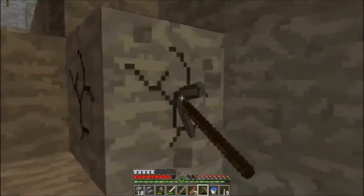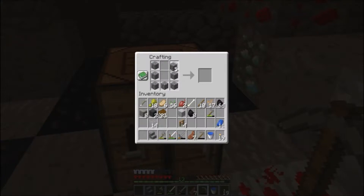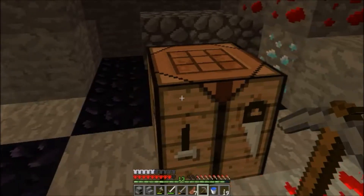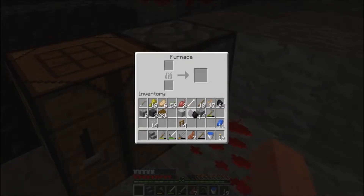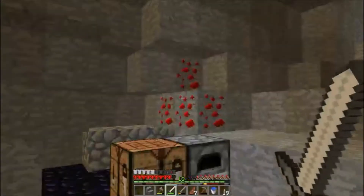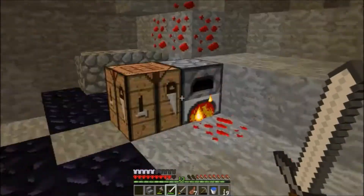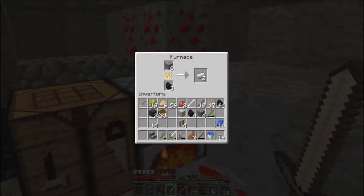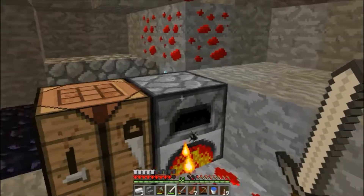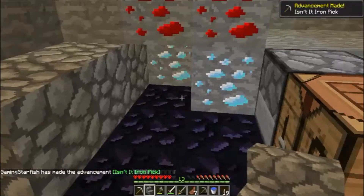I didn't expect to find diamonds that quickly to be honest - episode 6 or 7, I don't really keep track. Alright, let's put the iron in the furnace - there you go. Now we'll just have to wait. There's the three pieces of iron required to make the pickaxe - let's craft it. There you go! It is an iron pick - we can now mine redstone, which is good for any contraptions we make.